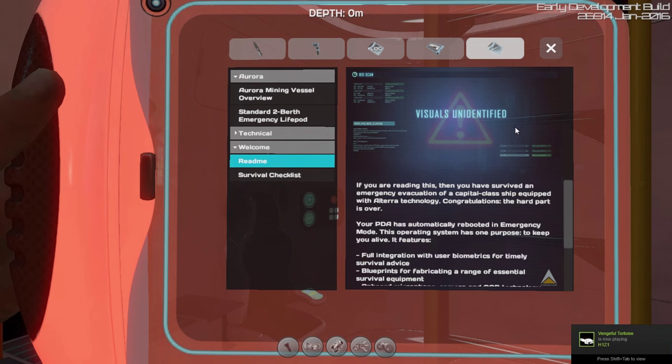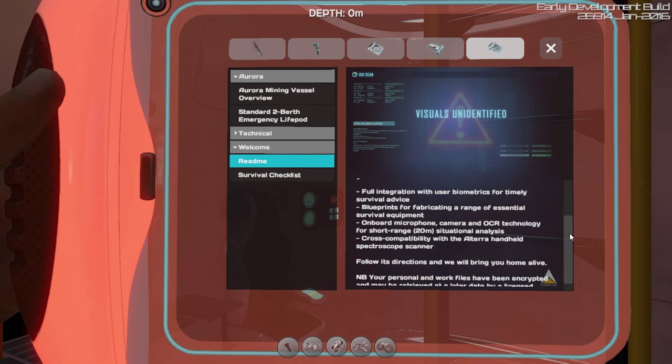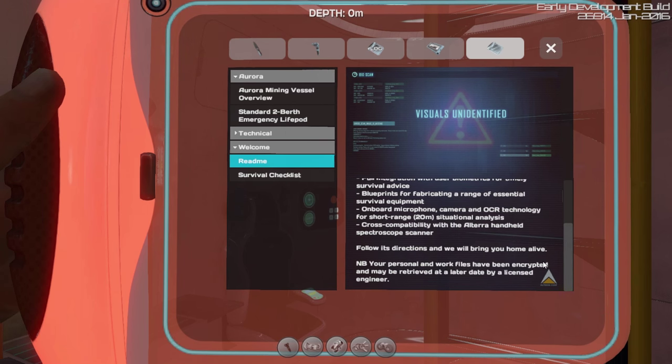So there's a welcome, there's a read-me. It says: 'If you're reading this and you have survived an emergency evacuation of the capital-class ship equipped with Altera technology, congratulations — the hard part is over.' Oh great, so we survived. Follow its directions and we will bring you home alive. Your personal and work files have been encrypted and may be retrieved at a later date by a licensed engineer.